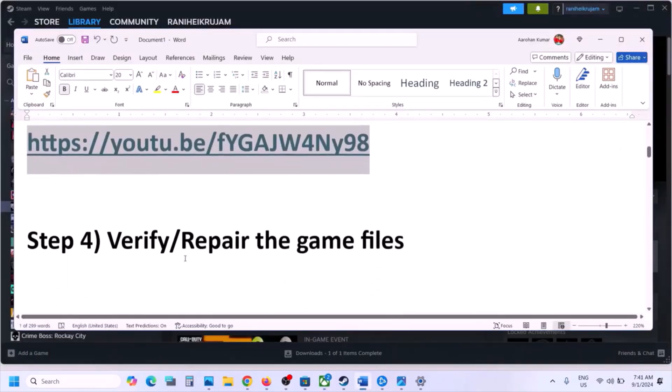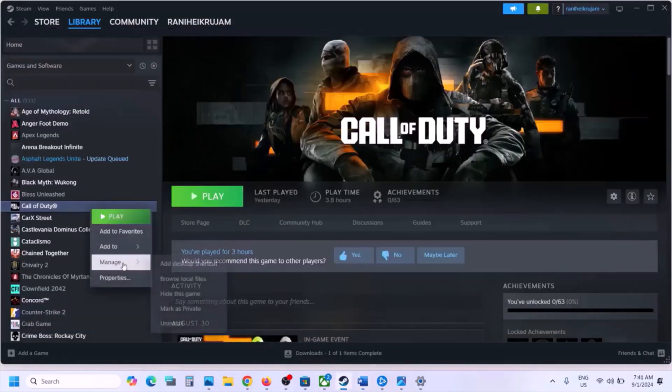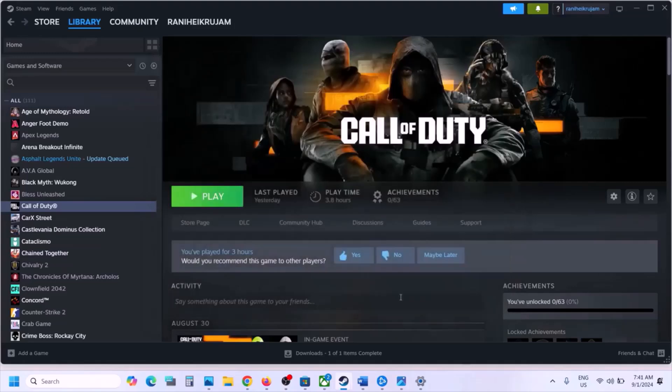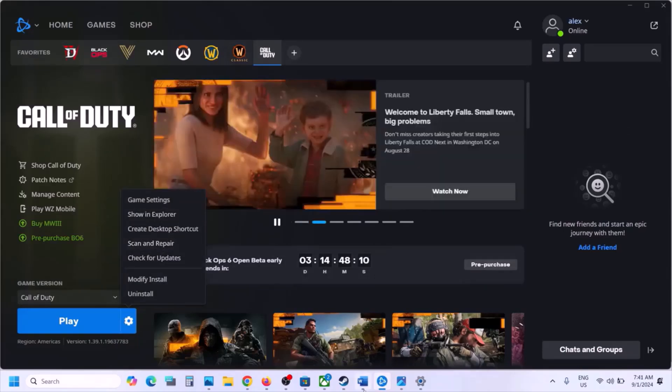The next step is to repair or verify the game files. Go to Steam, right-click on the game, select Properties, go to the Installed Files tab, and click on Verify Integrity of Game Files. Do not ignore this step — it has worked for many players. If you have Battle.net, go to Settings, click on Scan and Repair, and once the repair is complete, launch the game and check.